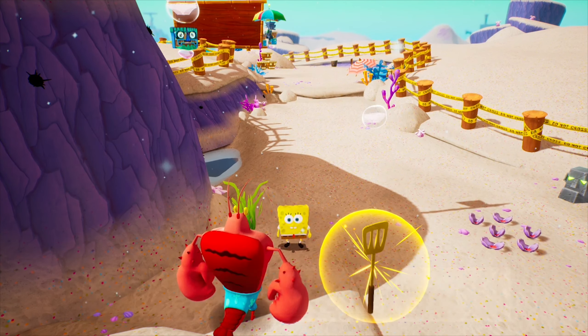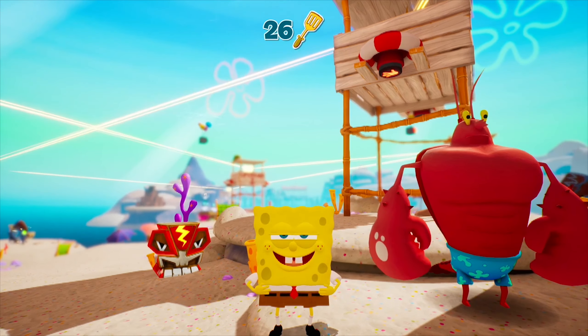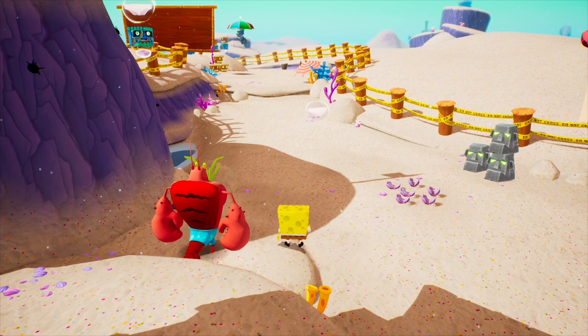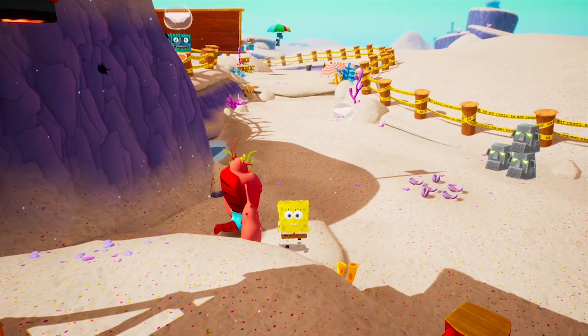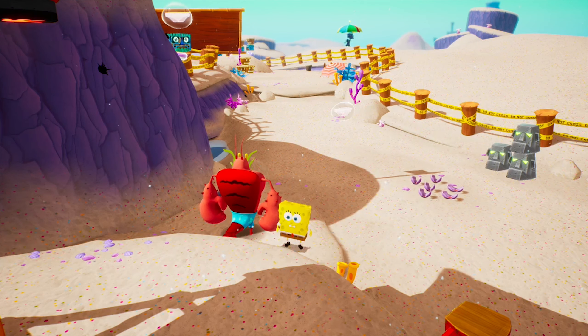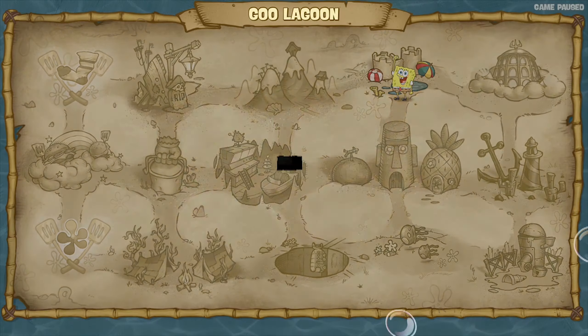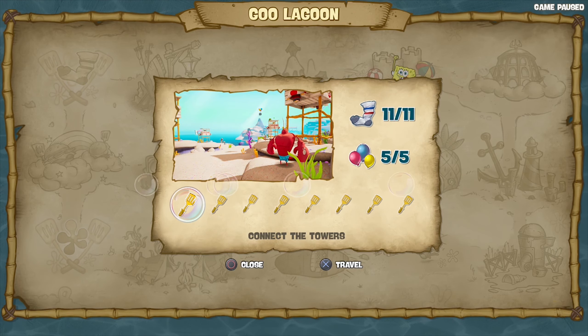Thanks for your help, SpongeBob. SpongeBob just doesn't say anything. So Larry's like: thanks for your help SpongeBob, you did a great job, here's a golden spatula. SpongeBob's like... And Larry's like, uh, anyway... I just wanna make sure — did we get every sock? Yes, we did. 100% complete this area. Awesome.